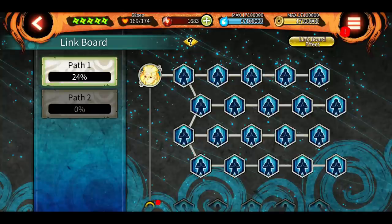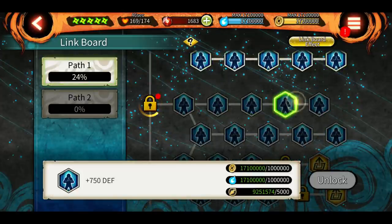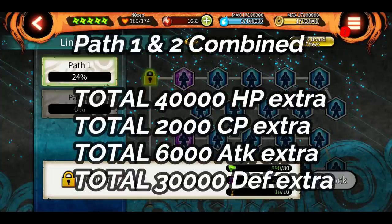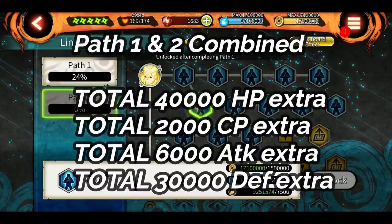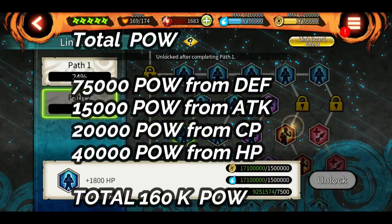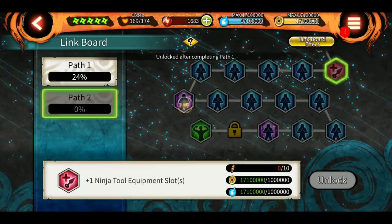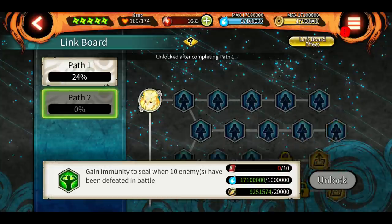If you manage to unlock every path — Path 1 and Path 2 — completely, here's what extra stats you'll get for Minato: 40,000 HP, 2,000 CP, 6,000 attack, and 30,000 defense. On top of that, you get a total of 160K pure W more by unlocking everything, which is insane. So basically if he's at around 100K B-rank, he will easily reach 260K just by unlocking all the links, making him S-rank easily.